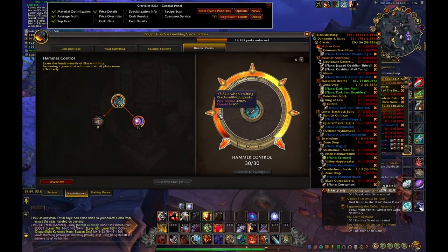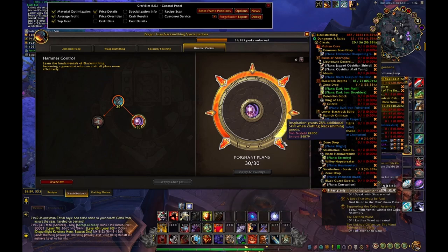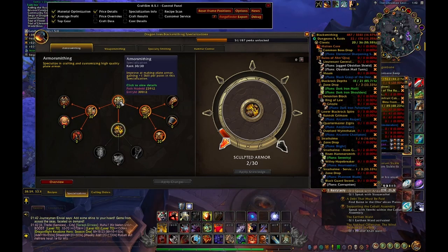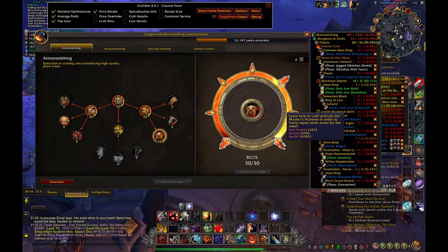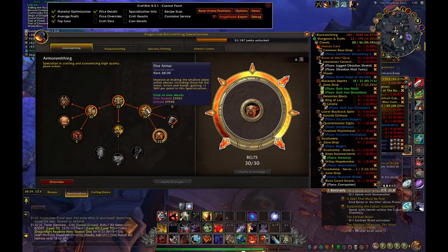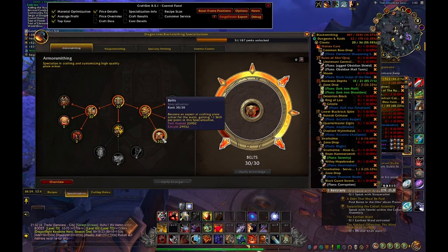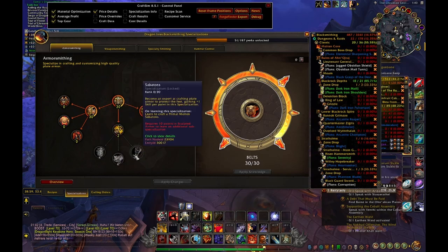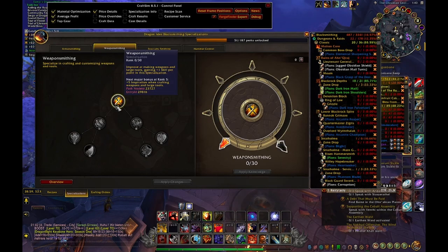For Blacksmithing, first take Hammer Control with like 10 points, then get to max Inspiration. Pick either Armorsmithing or Weaponsmithing and rush to the end of one of the tree branches. I wanted the Frostfire Belt so I went to the end there. Then I was able to craft the Monster Hammer — it gives guaranteed one skill point and at the time cost me like 10 to 12k gold, so it was kind of cheap at around 300k total to get to max skill. I went 30 points there, grabbed all of the recipes, then went to the next branch with 30 points. I only began Blacksmithing recently — it was the last profession I started.